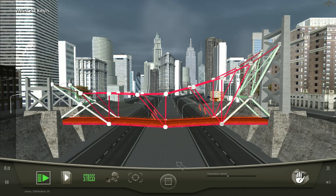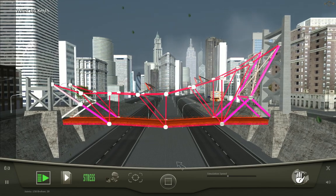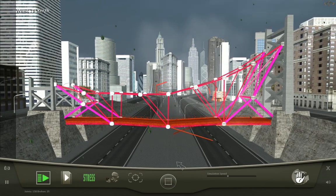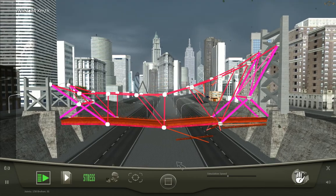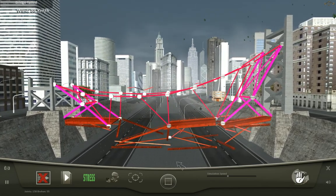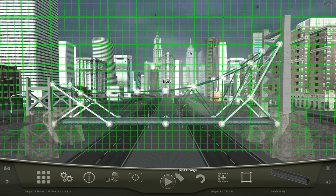They need to put like four cars after this — just four cars — and be like, the windstorm hits you. Does your bridge actually still function, or is it just acceptable by the game standards? Oh my goodness. Please don't. No. It almost made it. It almost survived.